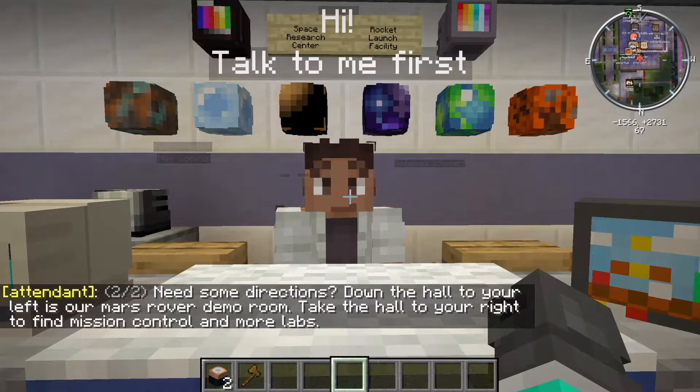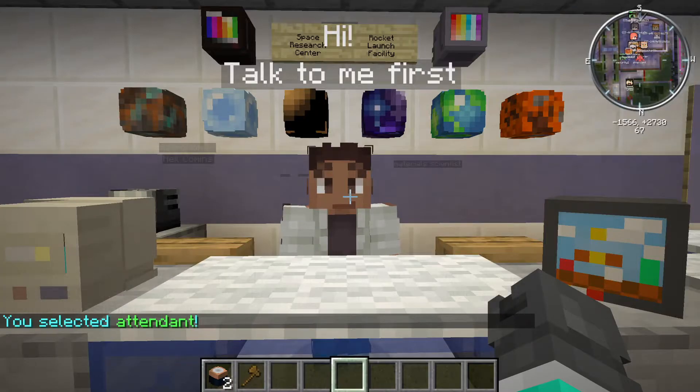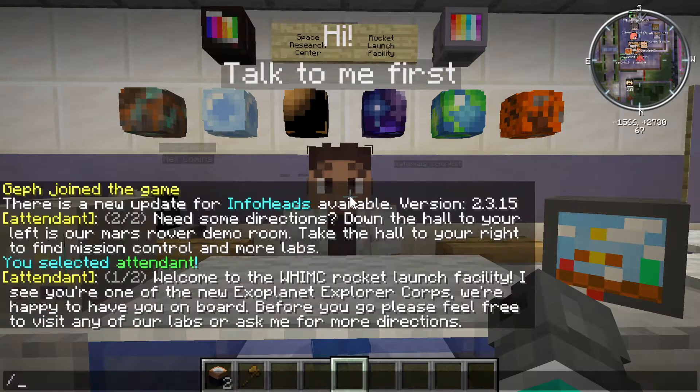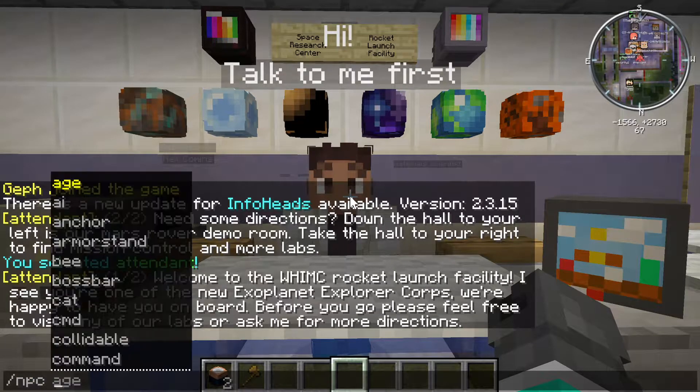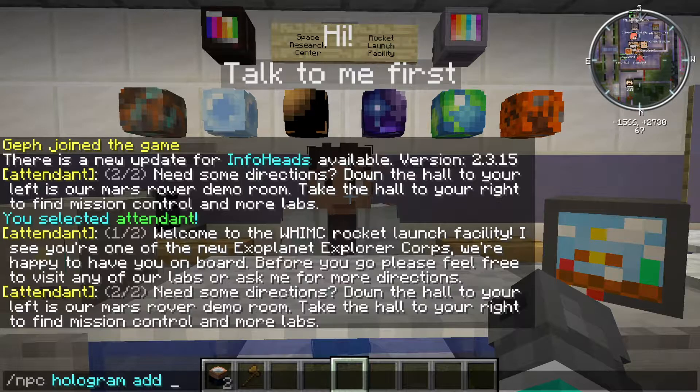First thing I'm going to do is with our attendant here — who says 'hi, talk to me first' — I'm going to do NPC select. That selects the attendant. Then I can do NPC hologram add, and I'm going to switch screens really quick here because I never remember this code because it is a little difficult. Here we go — I want to do an exclamation mark.